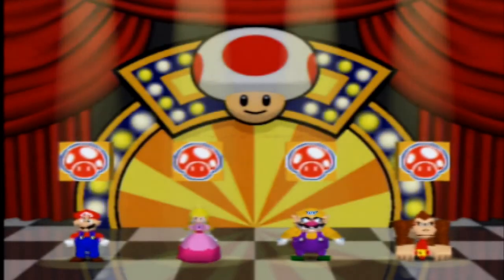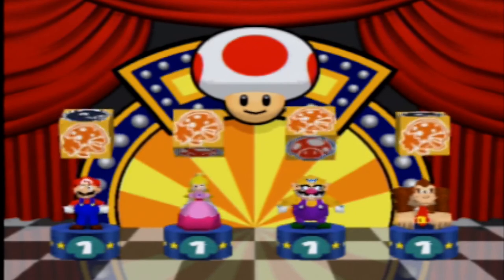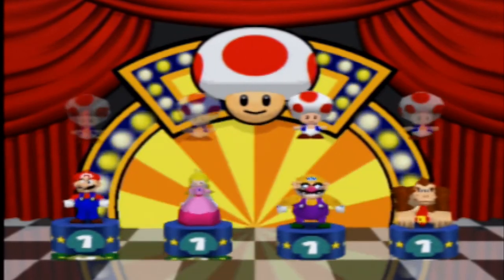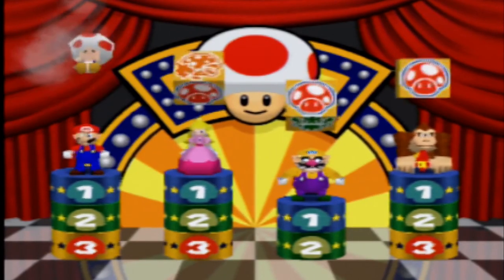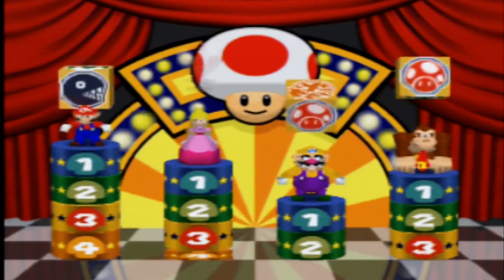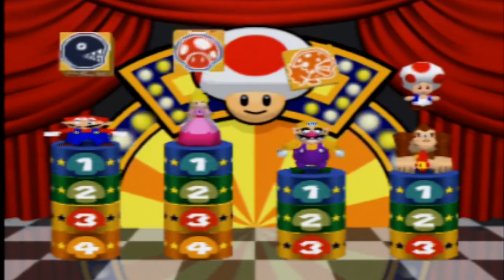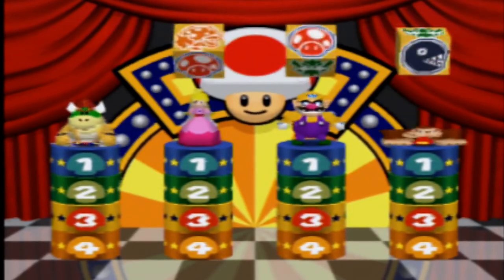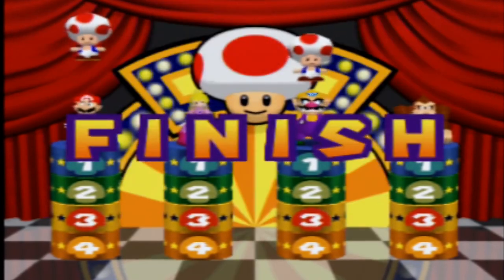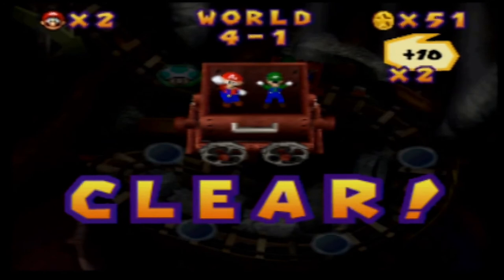Out of all the minigames in the entire Minigame Coaster, this minigame might be considered the most luck-based. The first four aren't too bad, but the fifth and final one requires specific timing. During my multiple repeats of this minigame, the actual fifth one always goes fast. It actually took me one attempt. I managed to get the fifth and final Toad before Wario managed to catch up — or even Peach or Donkey Kong — and since I got there first, I took the victory.